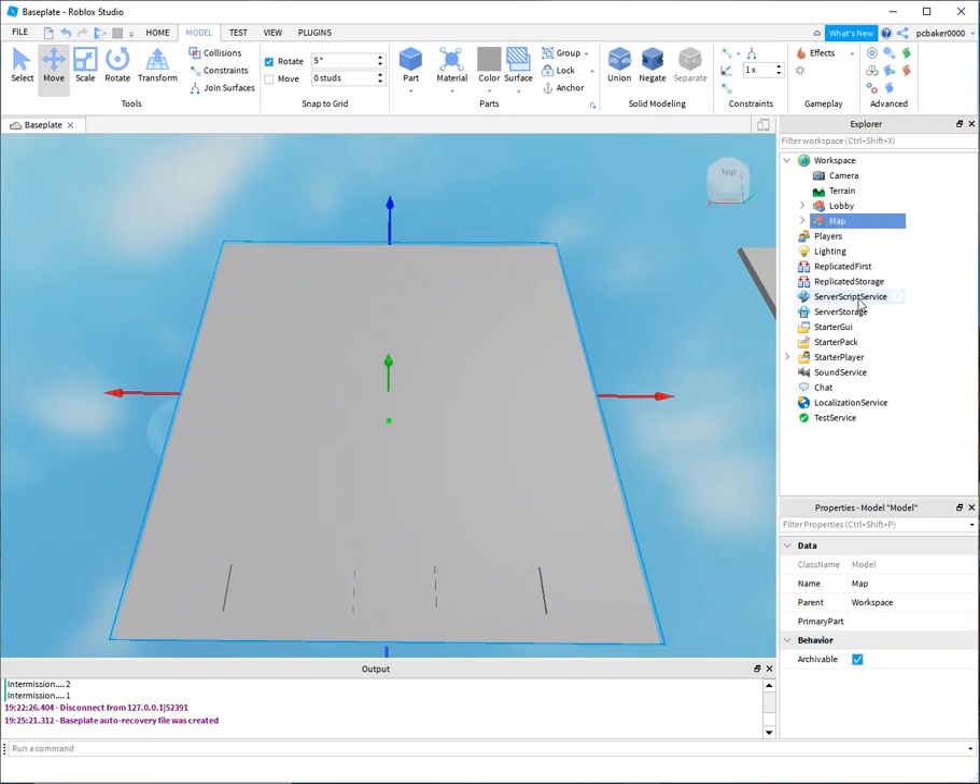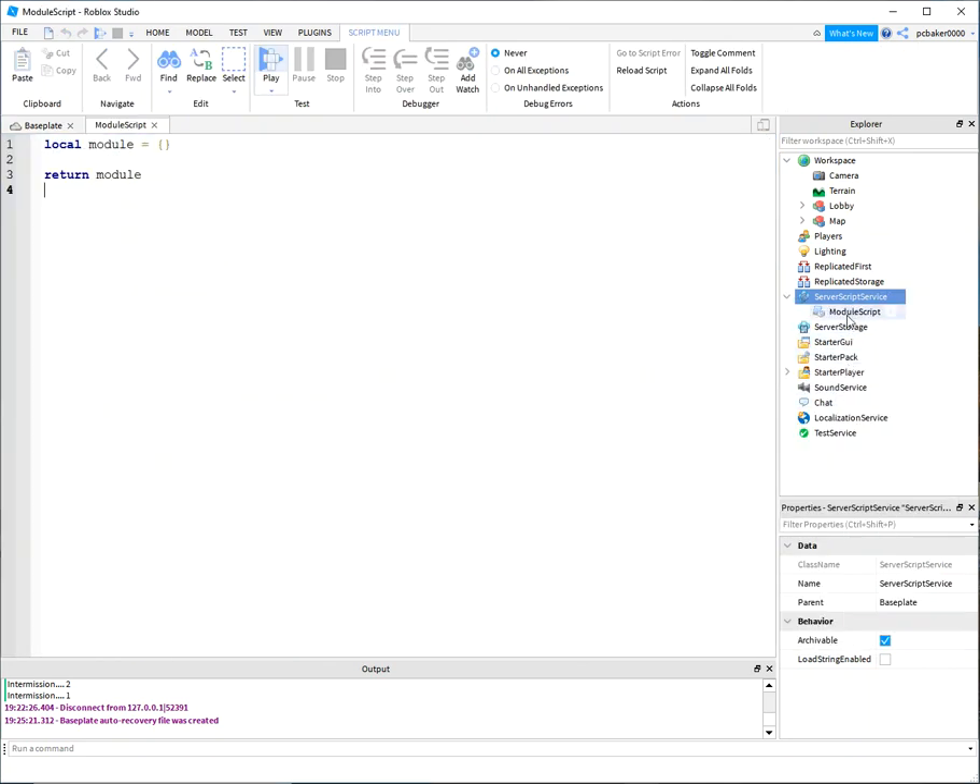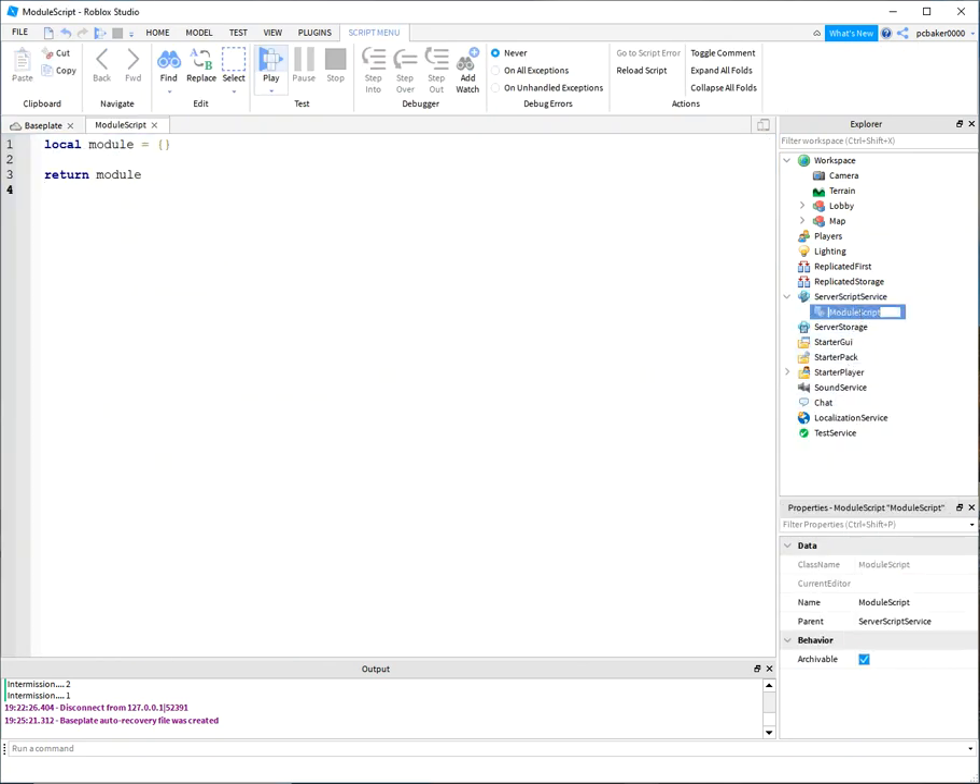Now let's go to ServerScriptService and add a ModuleScript. The module script is going to be our Game Manager — I'll call it 'GManager' just to save on some typing.